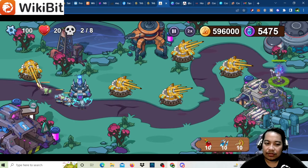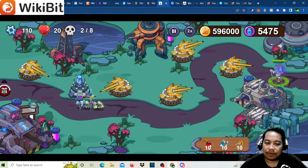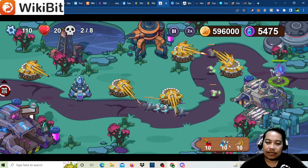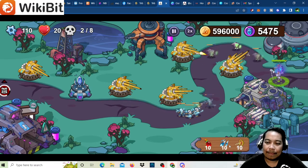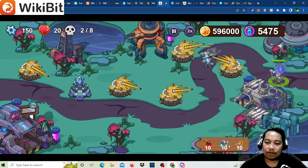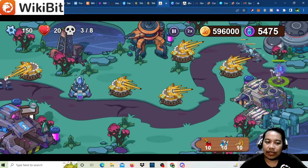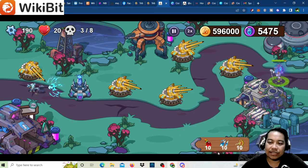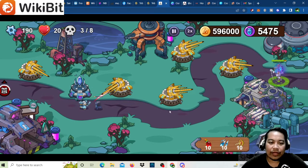The red explosive is a simple explosive. Right now we have 10 of each spell, but you can only use five per level — that's the maximum. So even if you have 10, you can only use five of each per level. You cannot use more than that on wave three, so let's wait.